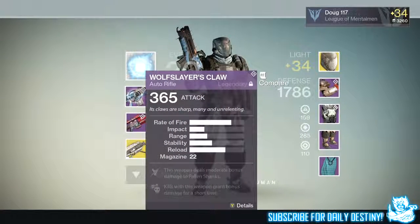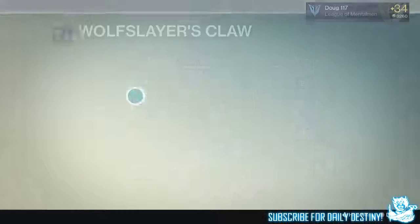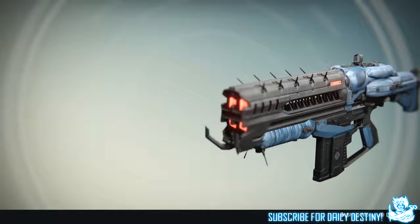Now for the weapons he's got: you can see he has the Wolf Slayer's Claw, which he bought from Variks the Loyal. When you complete the level 34 Prison of Elders you get an armor core and a weapon core, and he used the weapon core to buy that weapon.